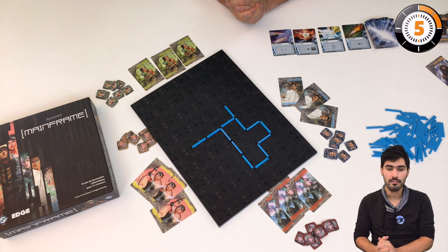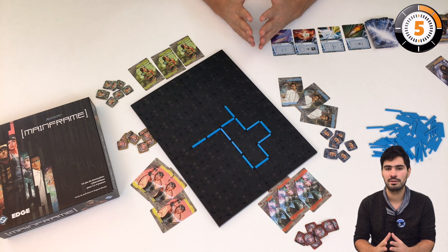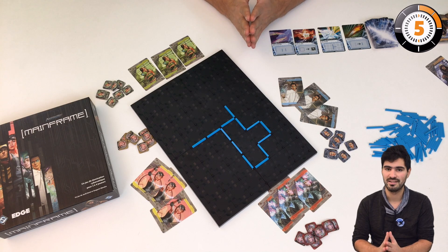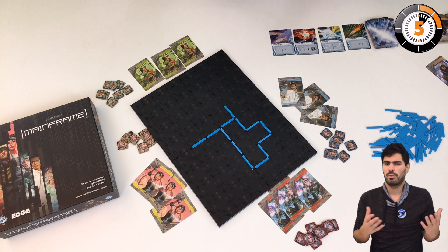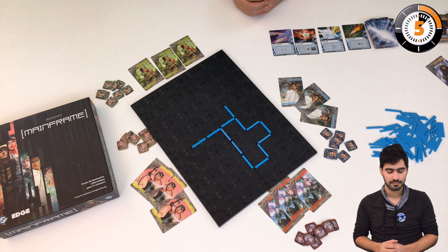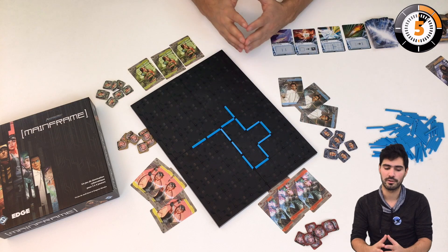Android Mainframe sets us as pirates, runners, and we all receive an anonymous tip that tells us that the protections of the servers of the Transatlantic Bank are going down. We want to get the data because we're hackers and there's a lot of money involved — it's a bank. So we're going to try to control the servers of the bank, which are this blackboard.